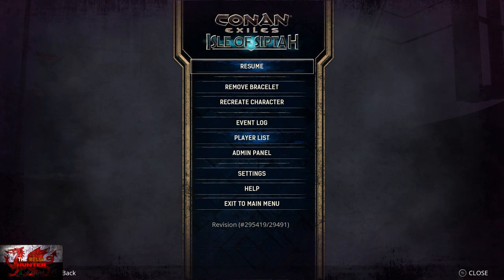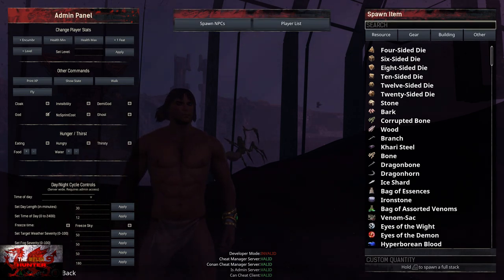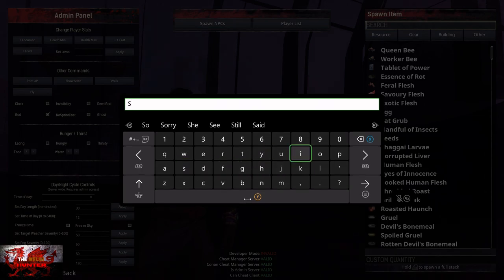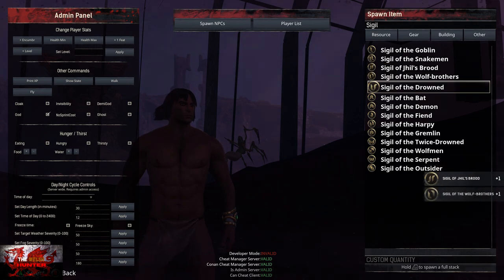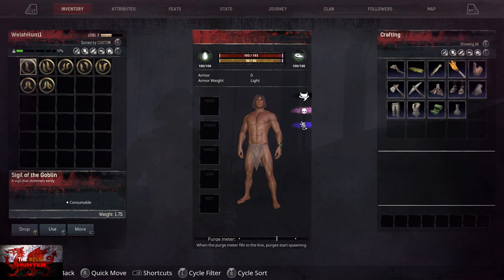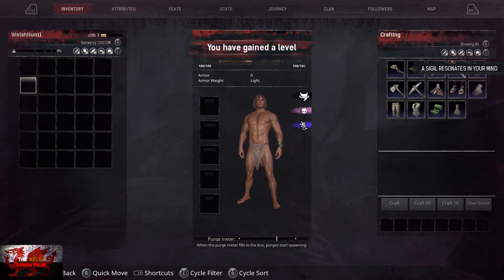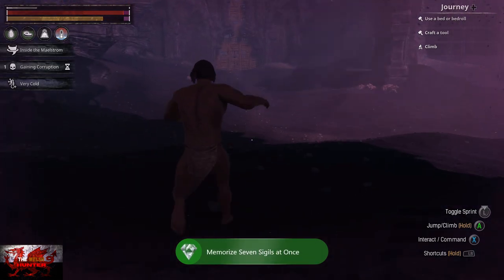Now we can do a little bit of admin panel work. Press the select button, go back down to admin panel, scroll all the way over to the spawn menu on the right-hand side, click on 'Other', and search for 'sigil' — that's S-I-G-I-L. Click on each one and make sure to get seven sigils. It doesn't matter which seven, just make sure you've clicked on at least seven. Press B to go back, press start to go to inventory, and press X on all seven sigils. That is going to unlock another two achievements.